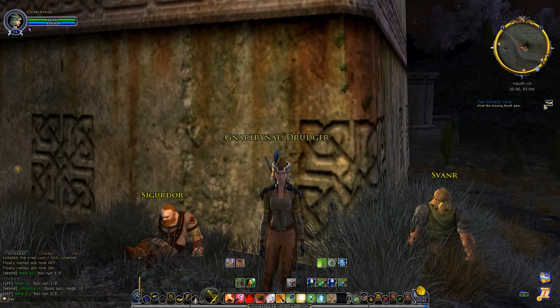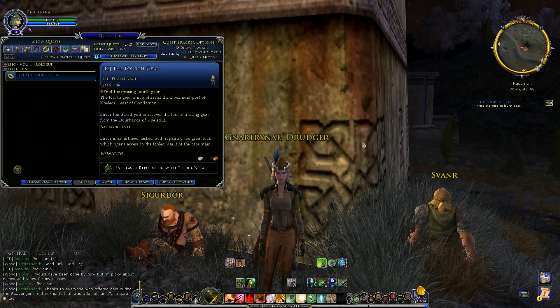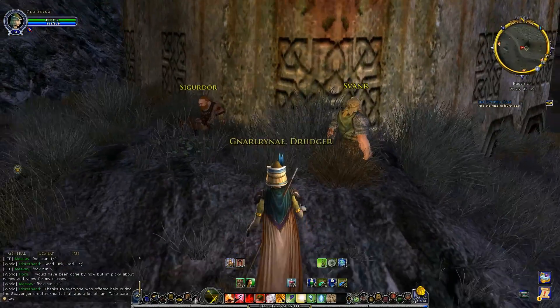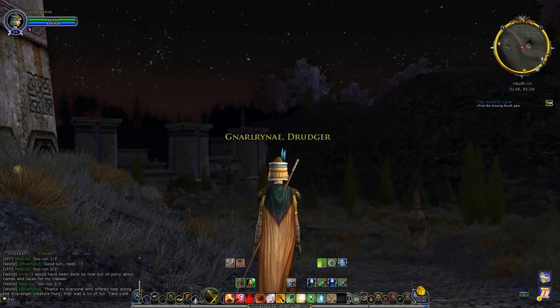And it is called the Fourth Gear. We had our dwarf friend over there, Bavor, who is in Thorin's Hall. He's wanting us to find the missing Fourth Gear of the Puzzle Lock. He said it's down here in the Daurhan capital, the Daurhan city of Killadool. So that is where we are headed now. We are just outside of Killadool, talking to our friends Sigurdur and Svarner, who we've involved in some quests in this area before.